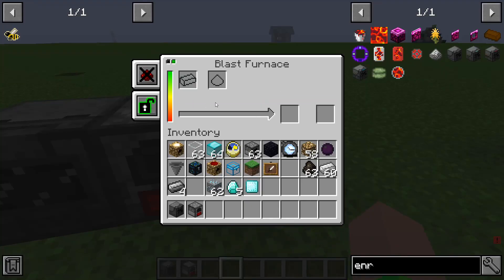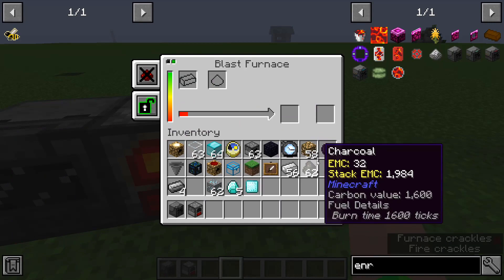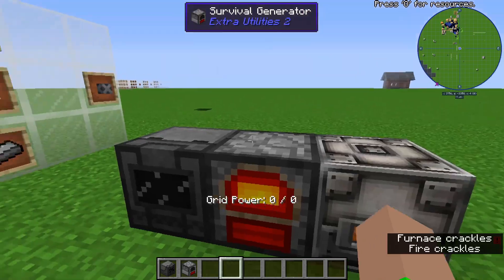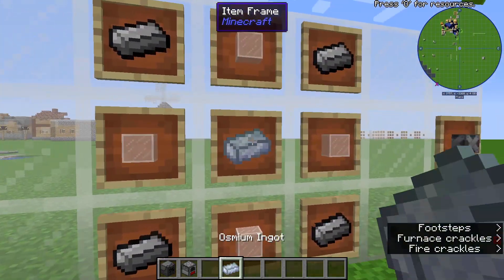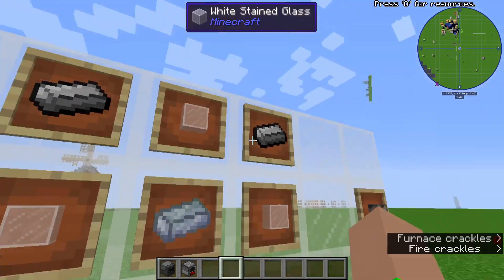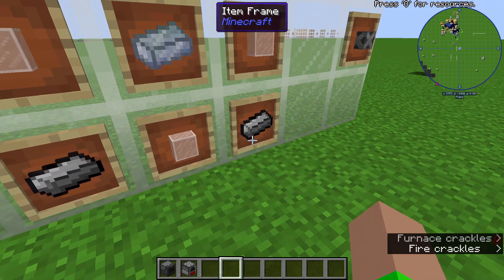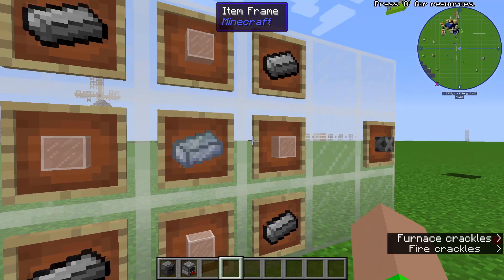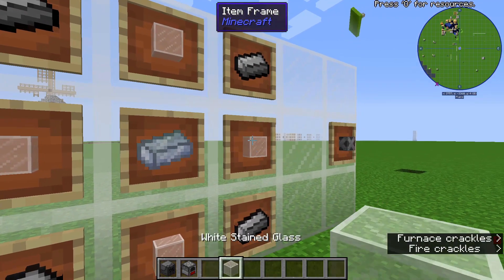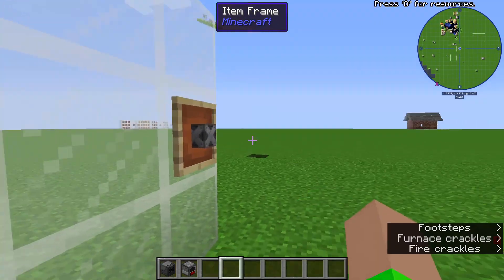It powers up the blast furnace, and you're going to want to put iron ingots in — four of them — and it'll turn into steel. It'll take a while. Osmium ore comes from Mekanism itself. Once the steel is cooked up in the blast furnace, you need four steel ingots and four of any kind of stained glass — that is how you get the steel casing.